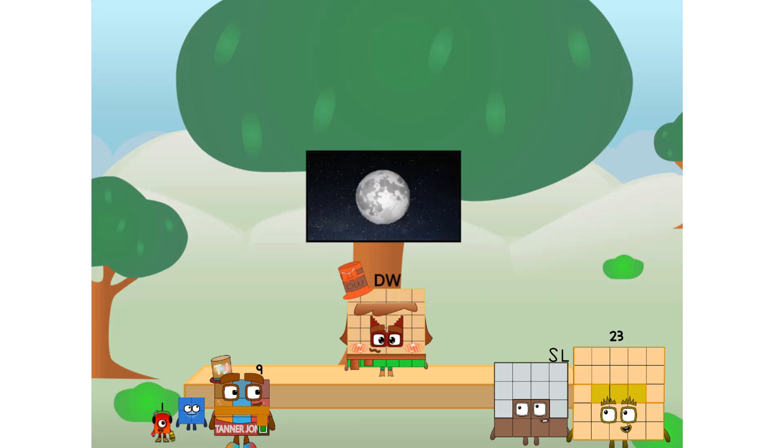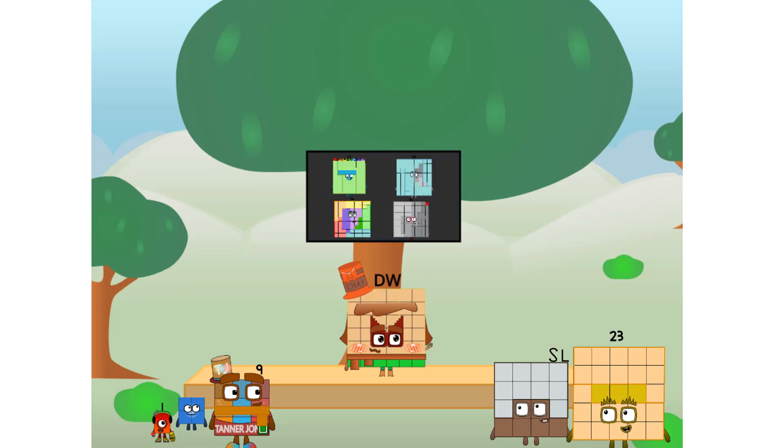Let's solve the puzzle of how to put a square on the moon without using rockets — square power only. Why? Because it's fun to try. I'll be test pilot. But how will we get all the way up there? We call in some friends. Some big square friends.